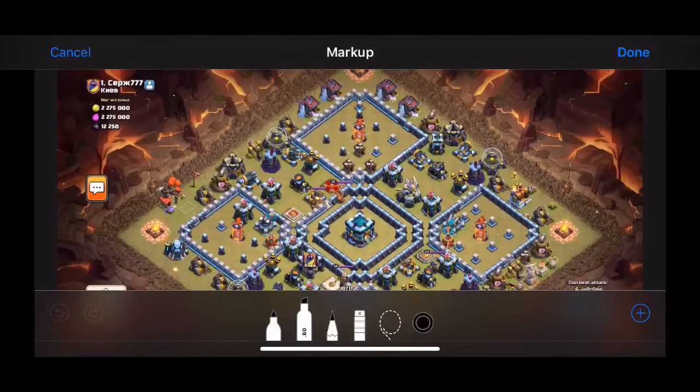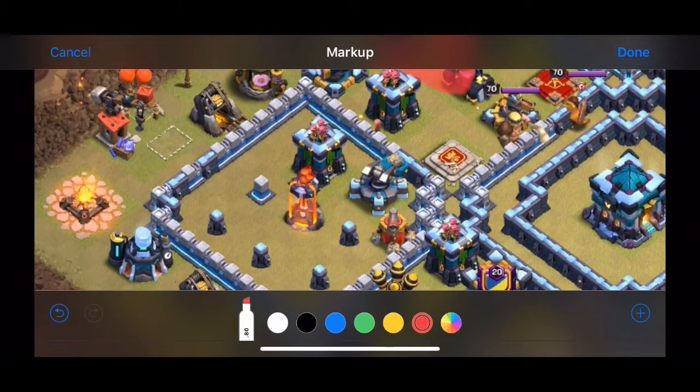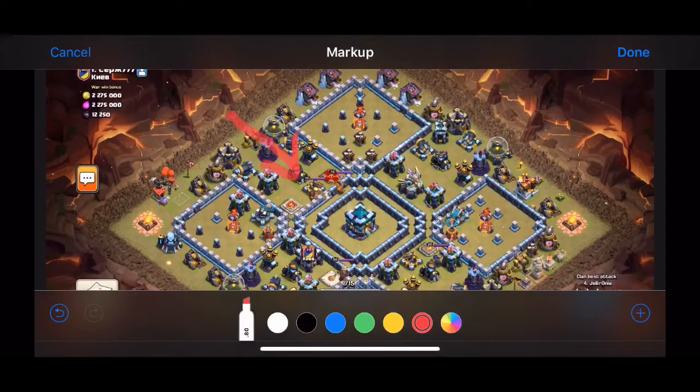Let's go over the plan. I had to create a funnel for the kill squad — I want them to come into this area to take down the enemy queen, the enemy king, the scattershot, one of those multi infernos, and the enemy clan castle troops. That's a big deal, which is why I used three yetis, an ice golem, and three healers along with the king and queen. I thought about doing a queen charge, but my worry was that you'd have to use multiple rages to keep the queen alive and also wall-break into a compartment to reach the inferno, which would be way too much of a spell investment. That's why I decided to do the mini kill squad with the healers.